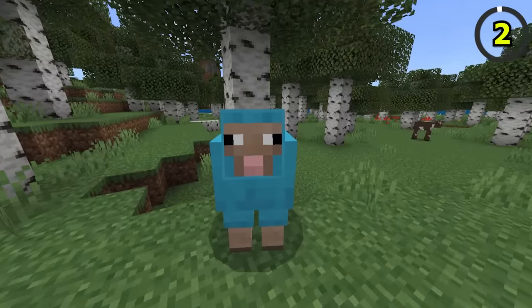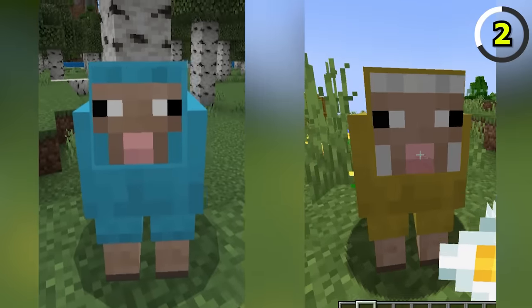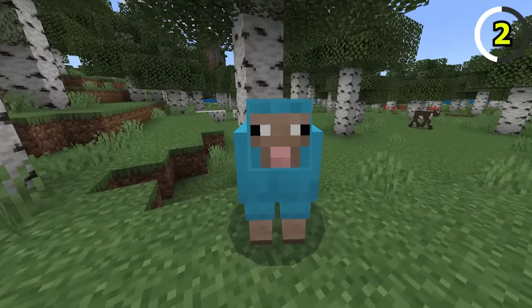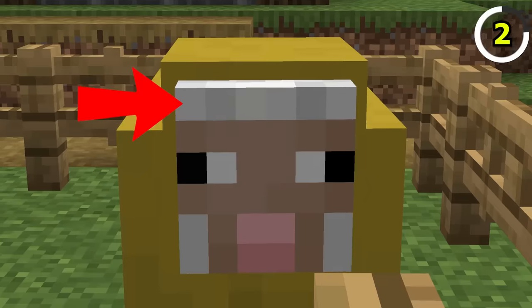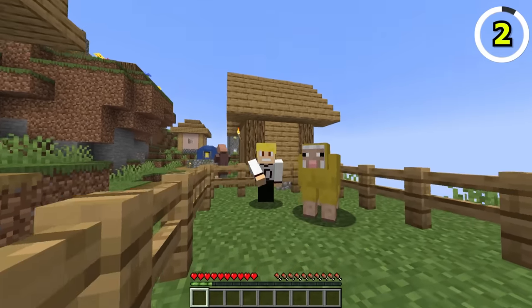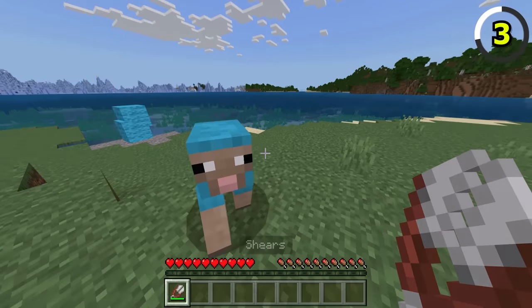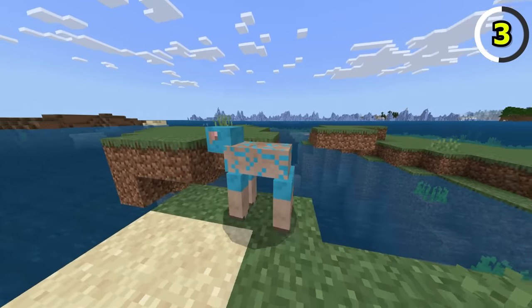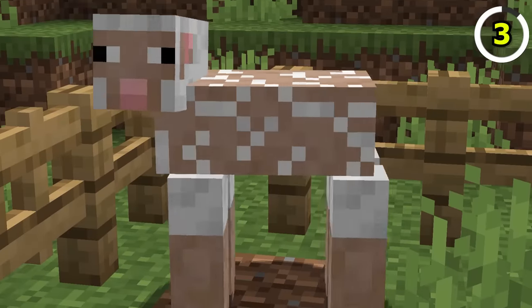This is a Bedrock Sheep, and this is a Java Sheep. Bedrock Sheep have the wool colour around their faces, but Java Sheep do not. Another odd feature with Sheep on Bedrock is when they're sheared, they'll have coloured patches on their body based on their wool colour. On Java, they have patches, but it will always be white.